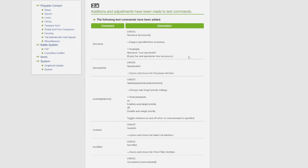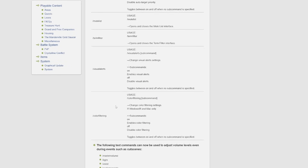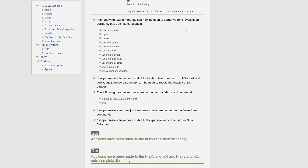A bunch of text commands have been added or adjusted, including those for facewear, the mute list, and the term filter. A really big one: the following text commands can now be used to adjust volume levels even during events such as cutscenes — so you can change master volume and background music. Sometimes I turn my background music off because it's annoying and then I can't turn it on during a cutscene, so being able to do all of that during cutscenes is super nice.